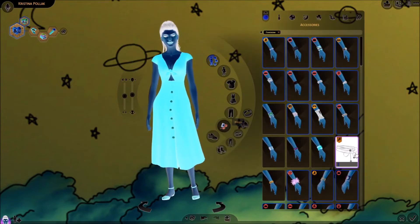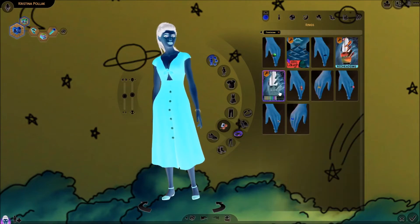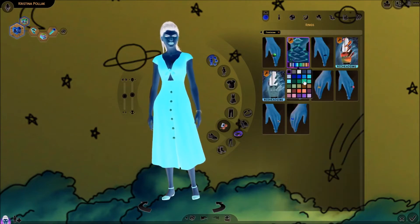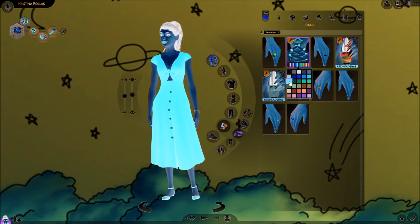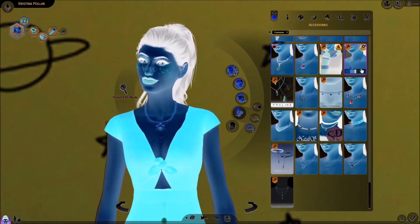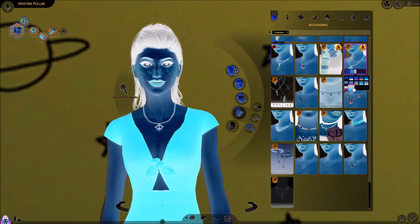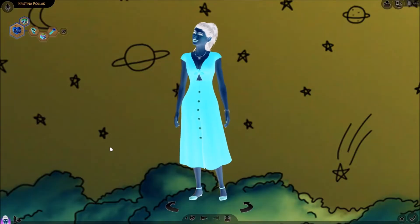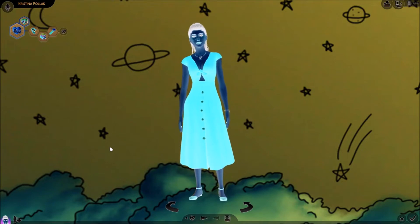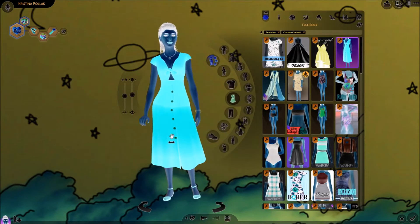I'll give her some nail polish as well. I'll give her this bracelet — or this one. This one's golden, I think. I'll give her blue nail polish. I'm really trying to match this. I don't know about the necklace actually — I don't think I like it, but I feel like she needs to be wearing something. I really don't like this, but I'm gonna go with it.